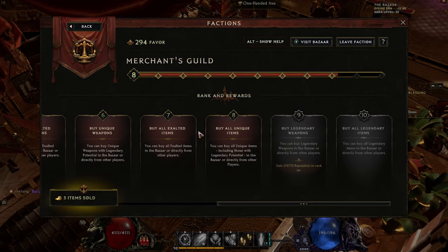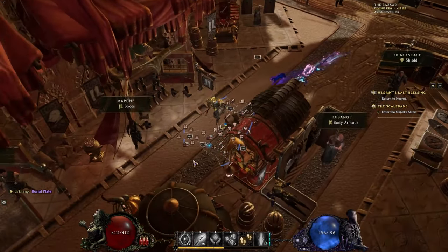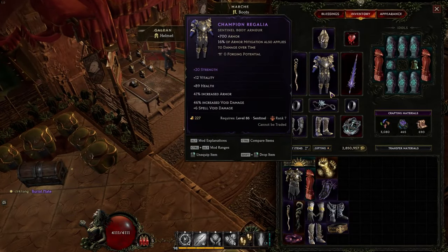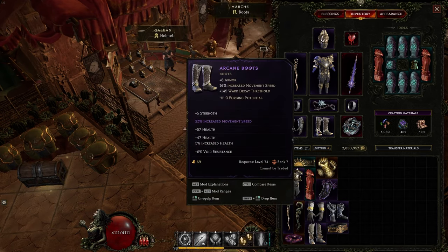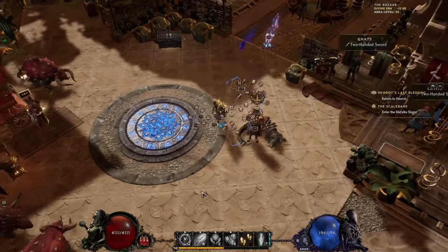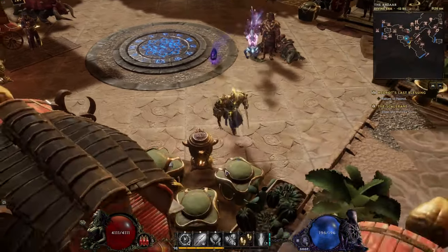And then by the time you hit rank 7, you can start using all that favor to start buying items that you actually care about — like exalted items. That's essentially the main way of spending favor.